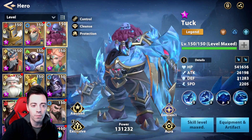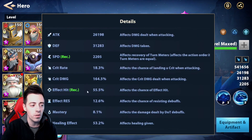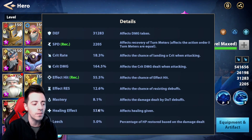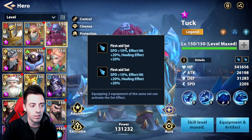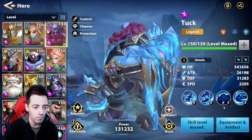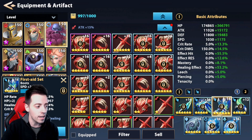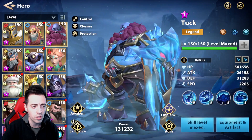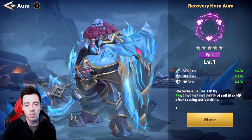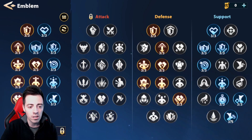This is my Tuck — 2205 speed, some HP and defense so he's a bit tanky, a bit of effect hit so he can control waves and sometimes Catherine and Serena against the boss. 53% healing effect. I'm using only the First Aid set on him — it gives everything he needs: speed, effect hit, and healing effect. This is the best set for him. I'm using a speed emblem on him as well, and a recovery horn aura so he can heal my allies a lot.